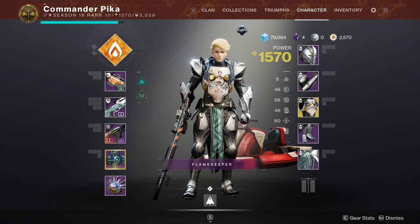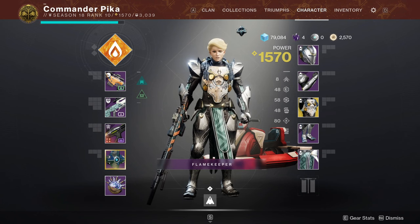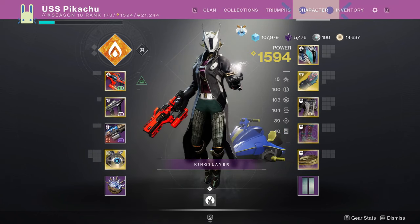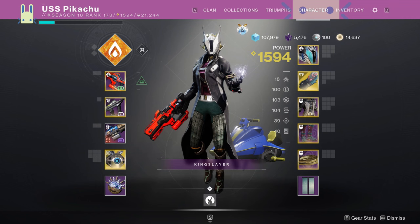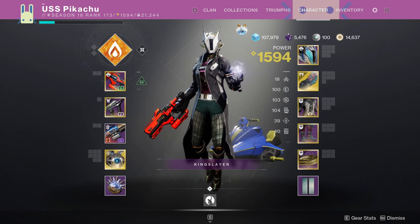Those are your 21 weapons to cover any encounter. Long distance encounter with a boss fight? Long Shadow, BXR, Taipan-4FR. How about mid-range, run-and-gun, add clear? Riptide, Funnel Web, Recurrent Impact. Mix and match to fit the situation.